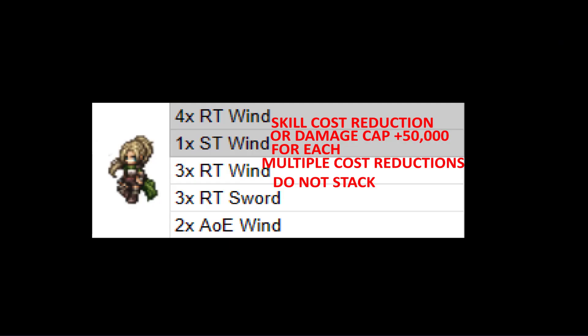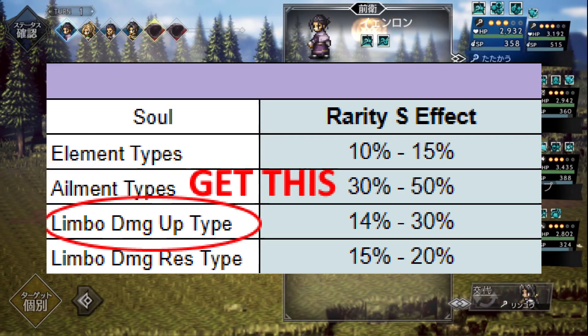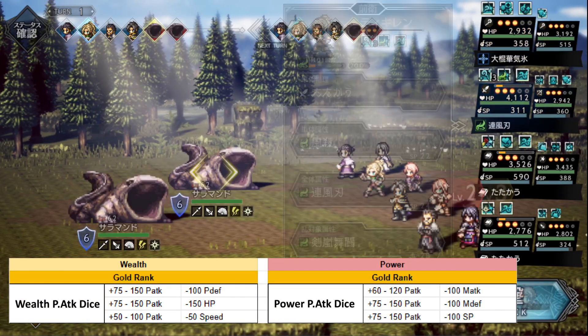Person souls boost stats. Moon souls raise the damage cap or lower SP cost of skills. Sun souls give a bunch of random effects. Star souls boost the damage of your skills.